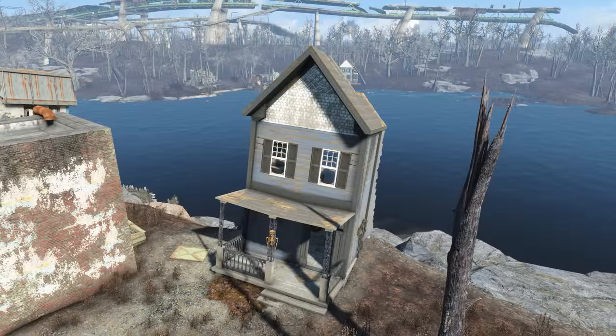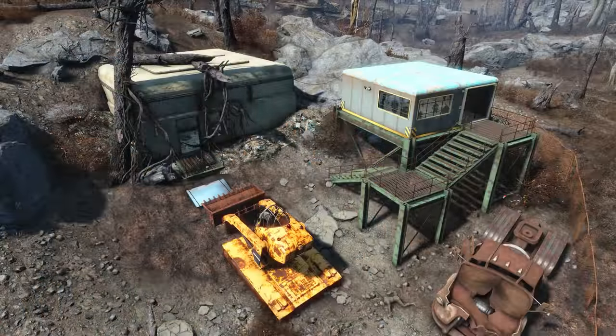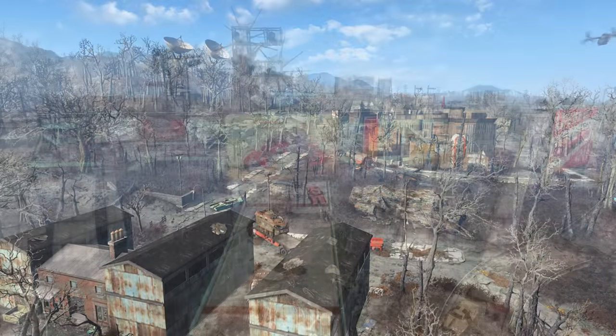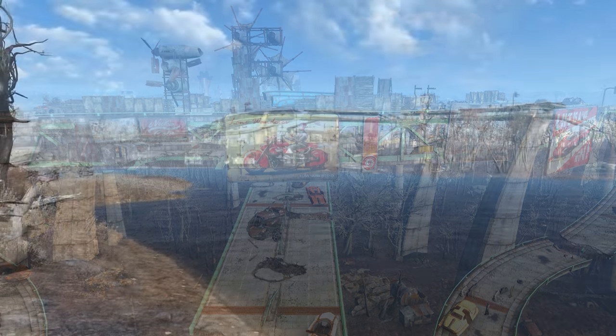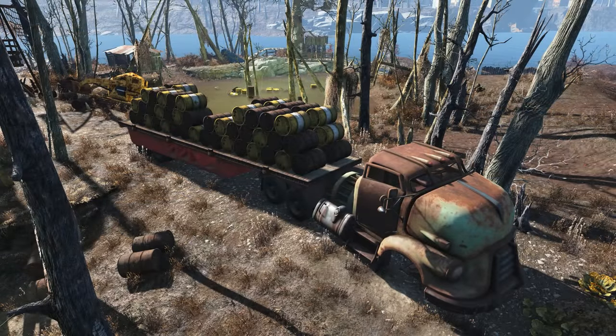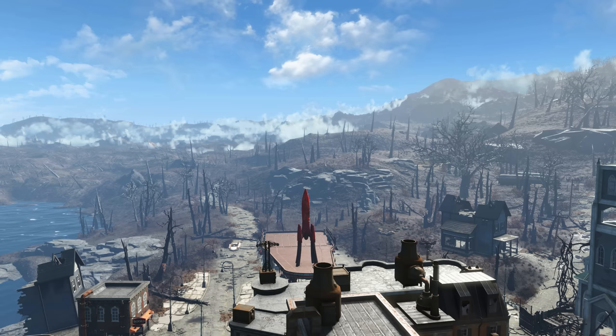In the Fallout universe, Natick lies west-southwest of Boston, near the western edge of the section of the Commonwealth we get to explore in Fallout 4. On the northern edge of town lies a water pumping station known as Poseidon Reservoir. To the northwest lies the tomb known as the Boston Mayoral Shelter. Further north lies Fort Hagen, one of the primary military bases in the region. To the northeast, the Gunner mercenaries have built an elevated camp atop the Mass Pike Interchange. The town sits on the western shore of man-made Lake Cachituate. Across the lake to the east lies the dangerously contaminated Mass Fusion Disposal Site. South of Natick lies the Glowing Sea.